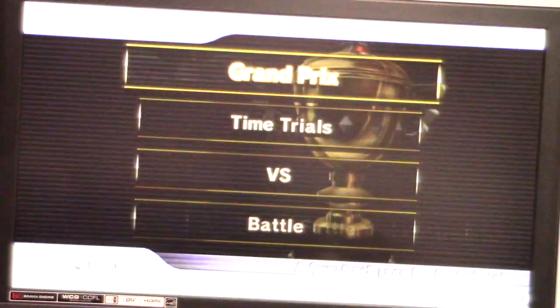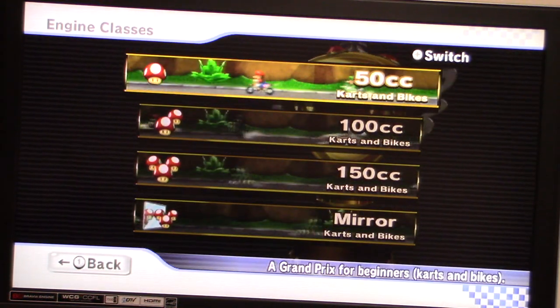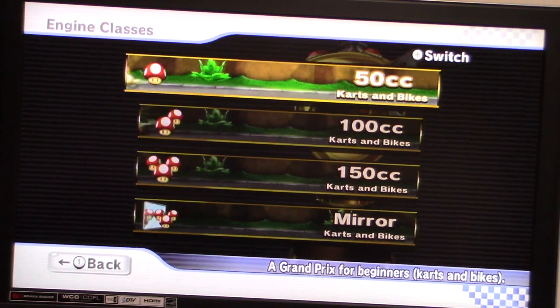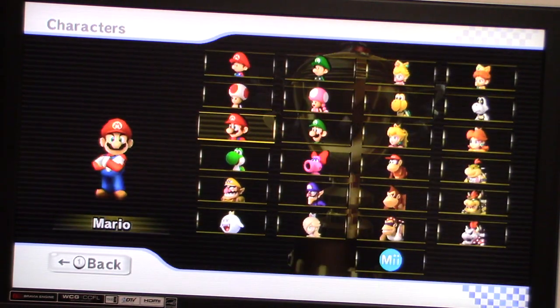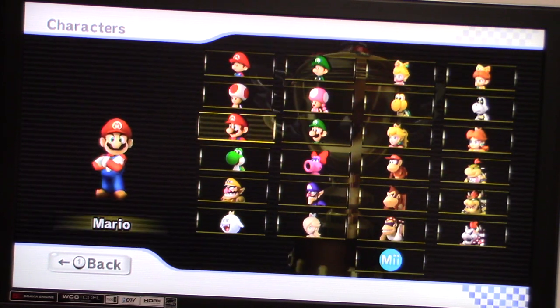Let's go to single player right now. Go to Grand Prix, switch to carts and bikes like I've been doing on all the other cups. And I'm going to have Dominic pick my character that I'm going to use.